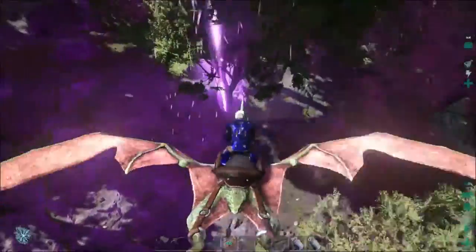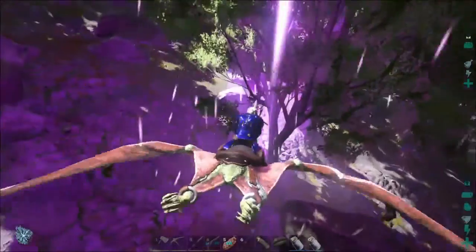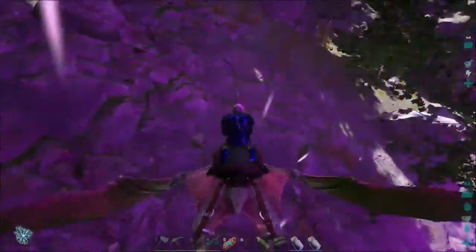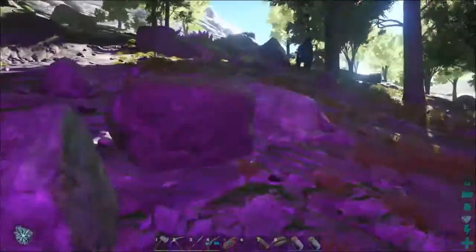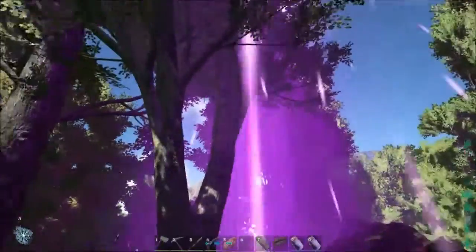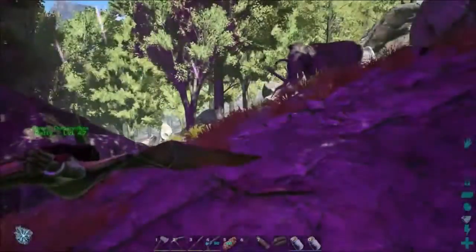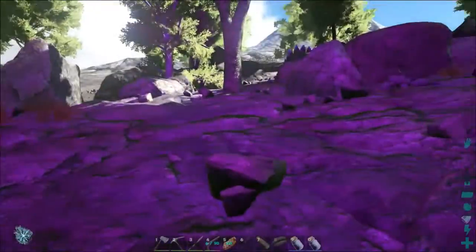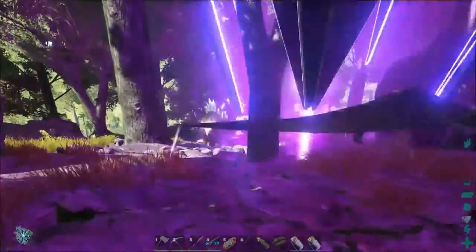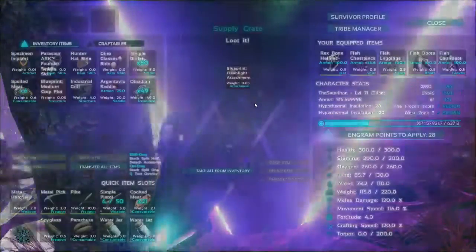Let's go down here and make sure there's nothing to kill us. There's a steg over here so it looks pretty friendly, and some Argentavis over there. Stay here Paddy — we have the airdrop down here and there's a mammoth nearby. Nothing that will kill us. Let's see what you have in store for us. Can I access it? Yes.